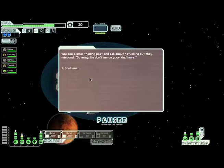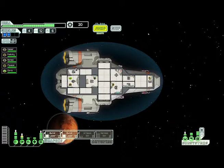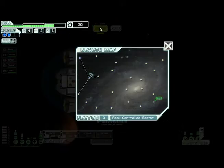You see a small trading post and ask about refueling, but they respond: 'Go away, we don't serve your kind here.' Maybe it's because we don't have a rock person. I guess we'll go here.